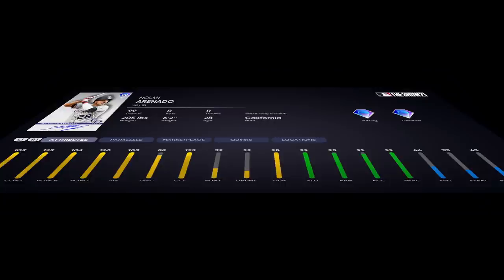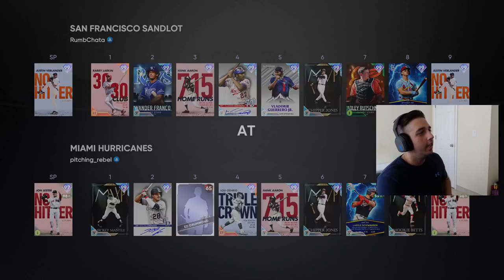We'll be hitting him second in his debut, get him some good at bats and hopefully he goes off. Without further ado let's get into his gameplay. The opponent is going to be Rumchata — he's going to have Verlander on the bump, so Arenado gets to face a righty in his debut.